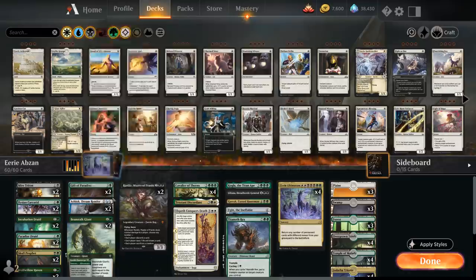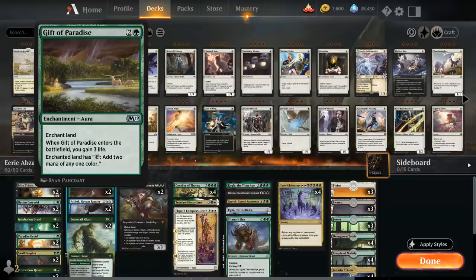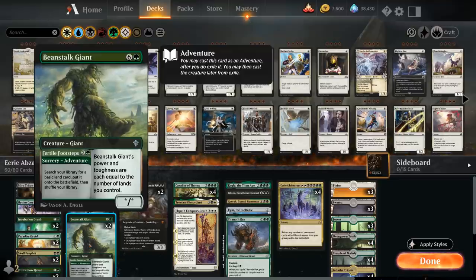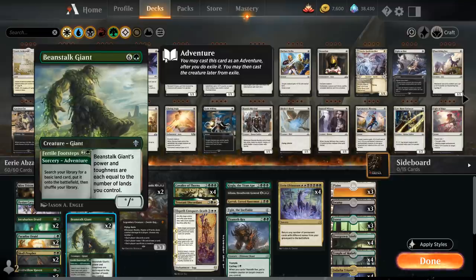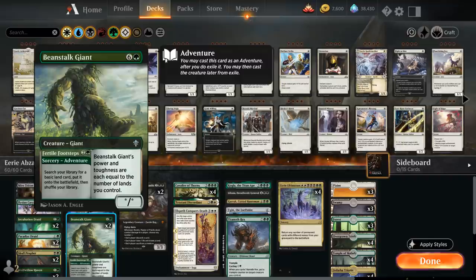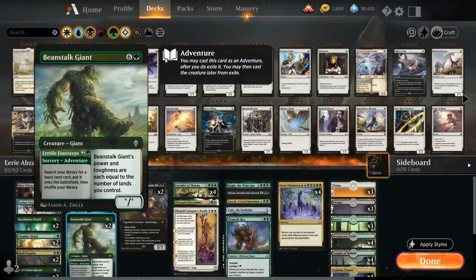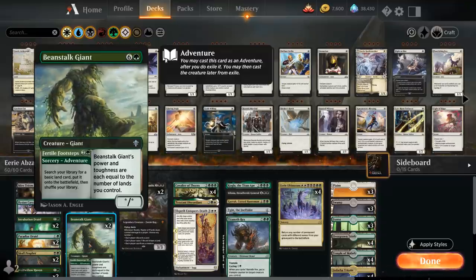At three mana we've got some more ramp with two copies of Gift of Paradise — a three mana enchantment where the enchanted land can produce two mana of any one color and also gains three life when it enters the battlefield, so also not too bad to get back with Eerie Ultimatum. Then we've got two copies of Beanstalk Giant which can ramp us with the Fertile Footsteps adventure, searching up a basic land and putting it onto the battlefield untapped. Later we can cast the giant out of the adventure zone, and its power and toughness equals the number of lands we control. If we happen to mill the Beanstalk Giant, we'll get back the creature half of the card, so it's also pretty nice to return with Eerie Ultimatum.